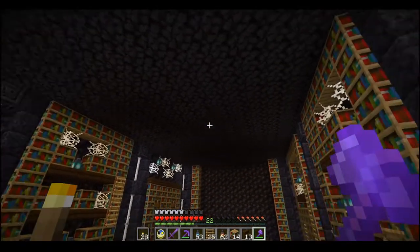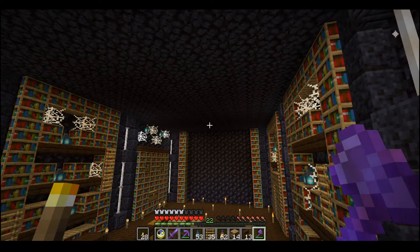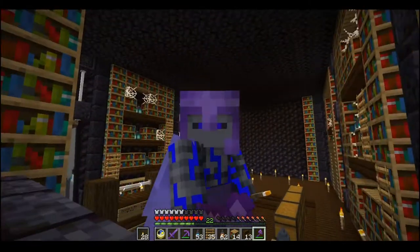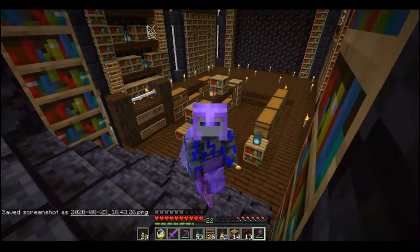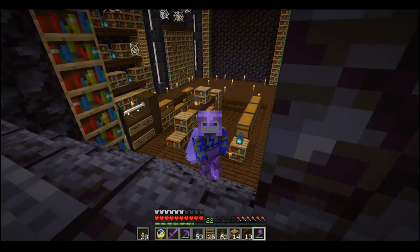I was thinking to arch the ceiling up a little bit, but nothing too fancy — maybe a chandelier or two. But it is a library, so usually you don't have that kind of stuff — it's a dark dingy room with a bunch of books. Anyways, I think we've made some very good progress on this room today. I'm excited about where this build is going. Thanks for hanging in there, see you in a few minutes.